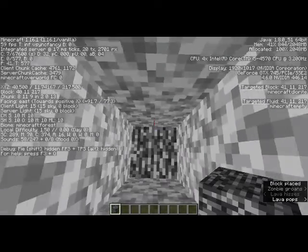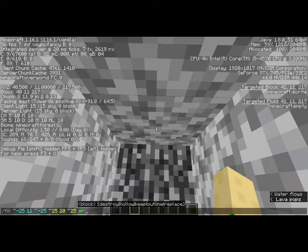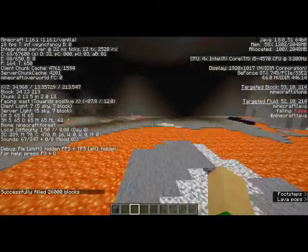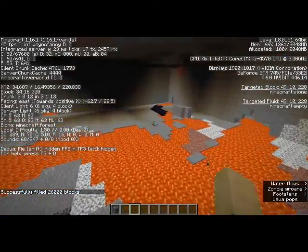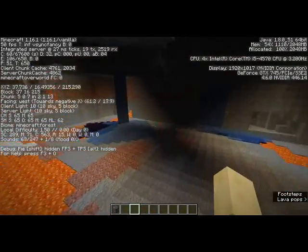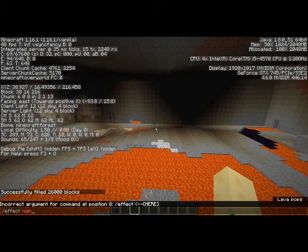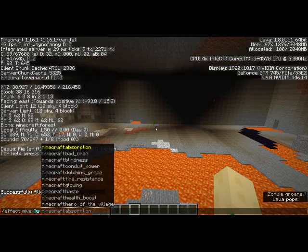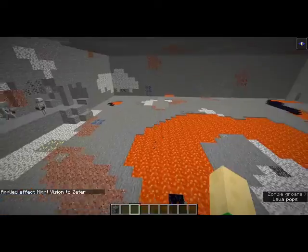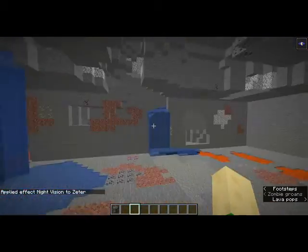But if we go down to Y11 and run a command — which I actually have right here — if you were to dig straight down and fall in lava, this visually shows your chances of falling in lava. I didn't, but you can easily see.